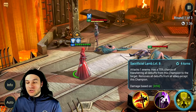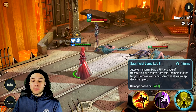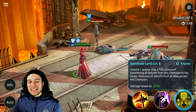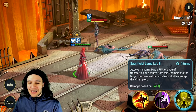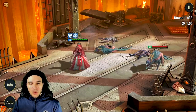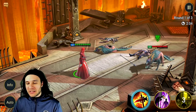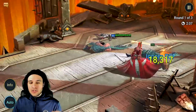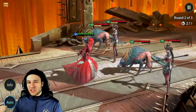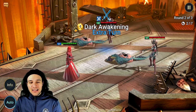The next skill is Sacrificial Lamb on a four-turn cooldown. It attacks one enemy and has a 75% chance of transferring all debuffs from this champion to the target, then removes all debuffs from all allies except this champion. A similar swing model from that first hit, but the damage on the A3 is notably higher than the A1, which is expected since the A1 is a three-hit and the A3 is a single hit.